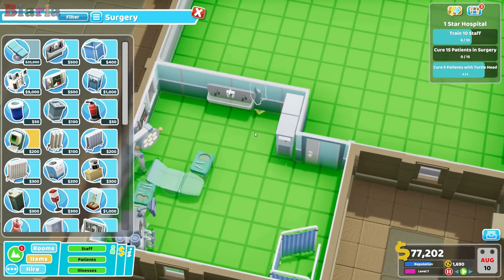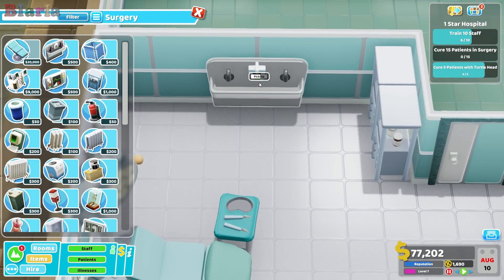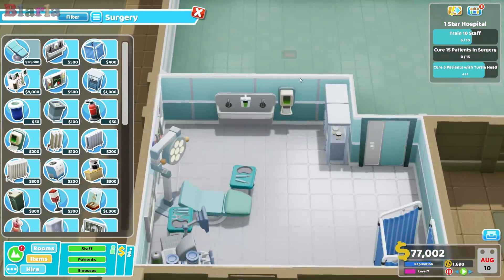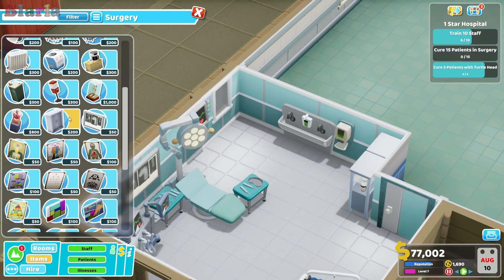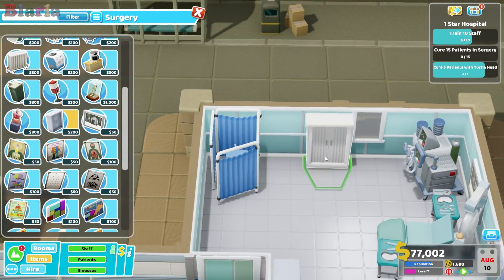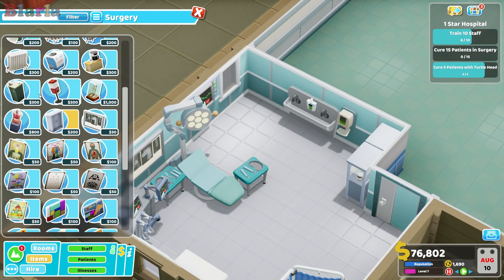It seems a bit confusing. They've got some built-in to the sink, but it just makes sense - it feels like the right thing to do. We might pop a cupboard in just here. We should also put in the stuff for idling.